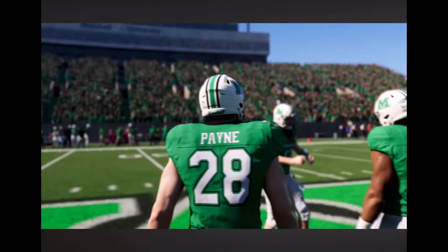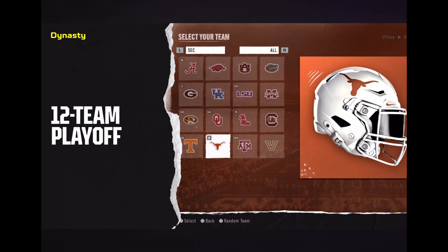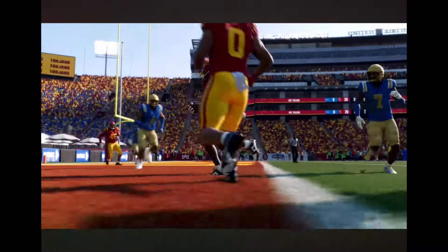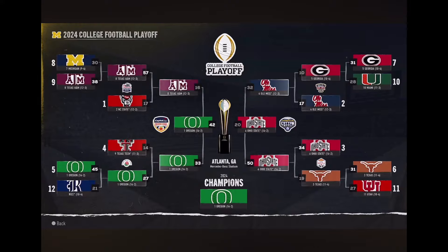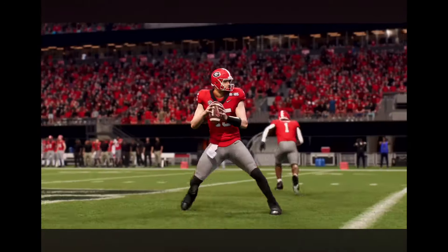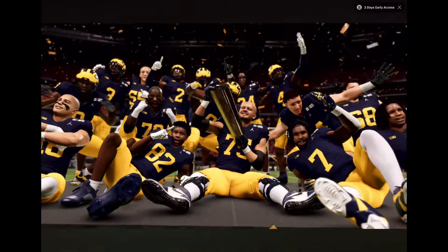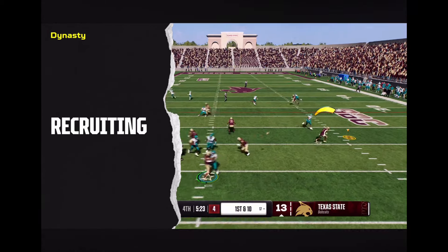College football has seen seismic changes over the past few years, and in EA Sports College Football 25 you can experience this new landscape while building your program the way you want. The 2024 season marks the debut of the new 12-team College Football Playoff, and you can play it first in the game months before the real thing. You can be the first coach to lead your school through the new 12-team playoff and hoist the College Football Playoff trophy.